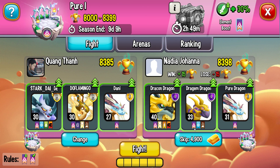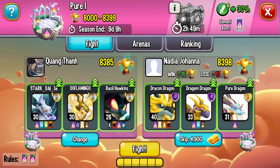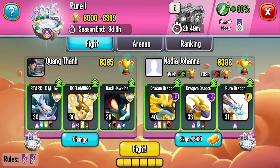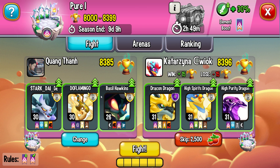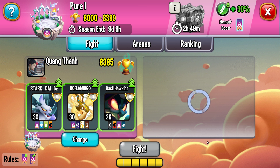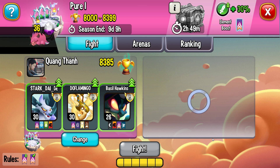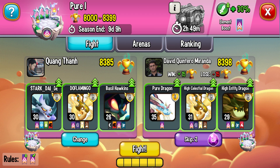Hiện tại chúng ta mới có 49.000 thức ăn thôi, ít quá, không đủ để cho những con này lên cấp. Trận đầu tiên gặp toàn quái vật, mình sẽ dùng 1 gem để skip. Đối thủ có 1 con hệ pure và 1 con high entity, khá khó chịu. Con pure thì hơi yếu một chút. Có 2 entity dragon, không biết có đánh được không, đánh thôi.